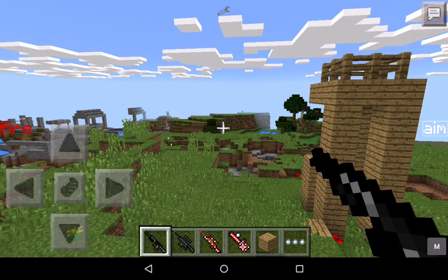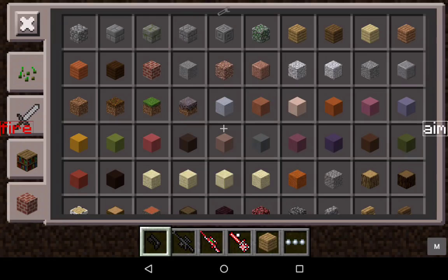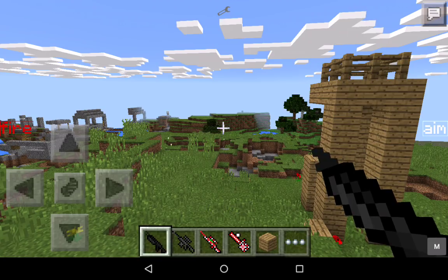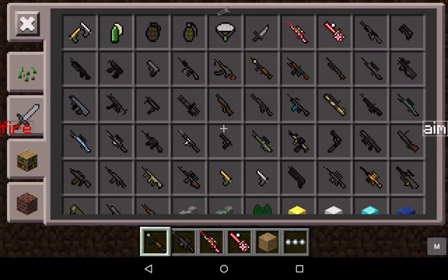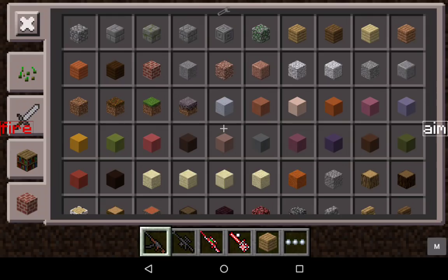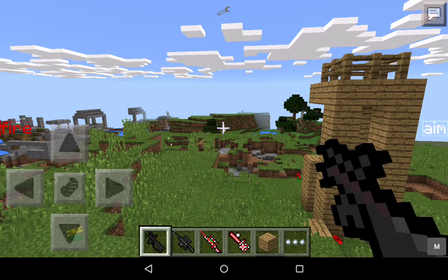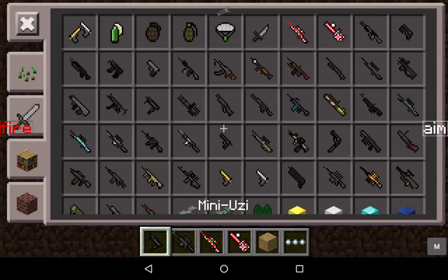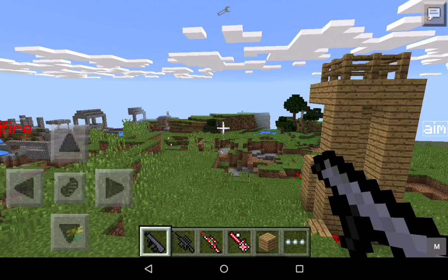They've got their shotguns, pistols, Spaz-12 — which is another shotgun. They've got RPP. They have RPK, which I don't know what it is. RPK — full auto. They have P90. Mini Uzi, M-3, M-13, D-3, M-T-A-R.